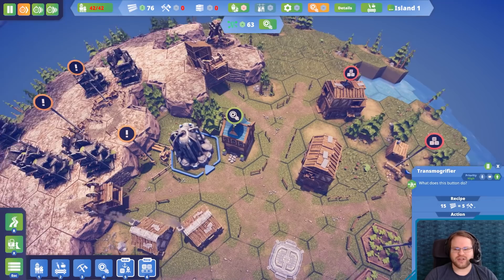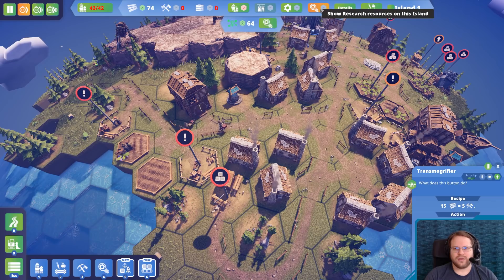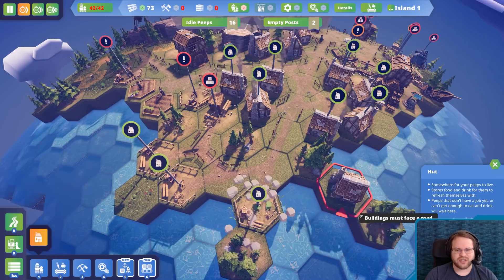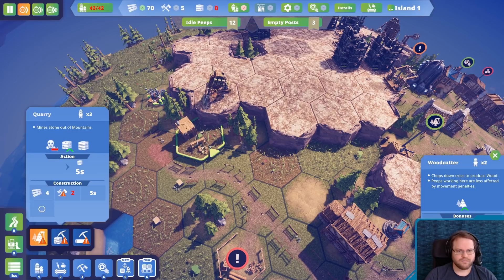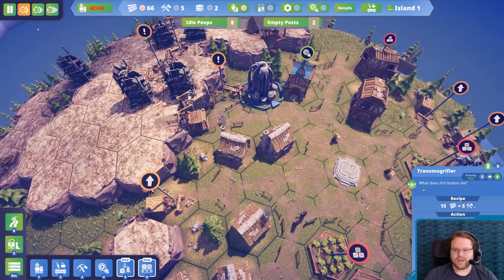It looks like our biggest issue here is actually just transporting resources. We've got a lot of people. No peeps for all posts. So it looks like we do need to scale up our housing. Do we know if our peeps ever go home? They probably don't. Let's just have a number of houses lurking out in these locations. I'll get rid of these trees — I was originally considering trying to utilize them somehow, but I just don't think it's worth it.